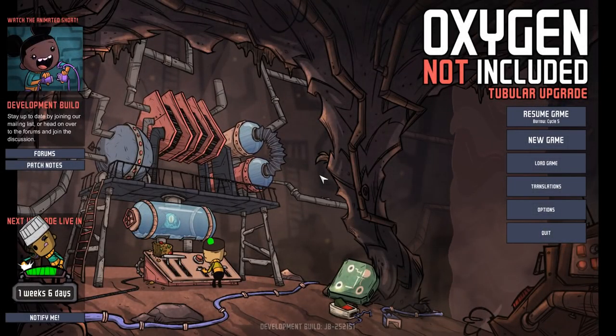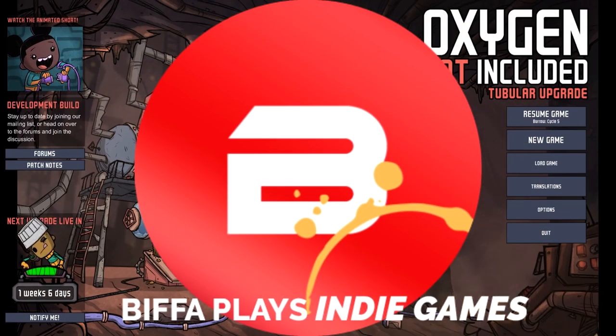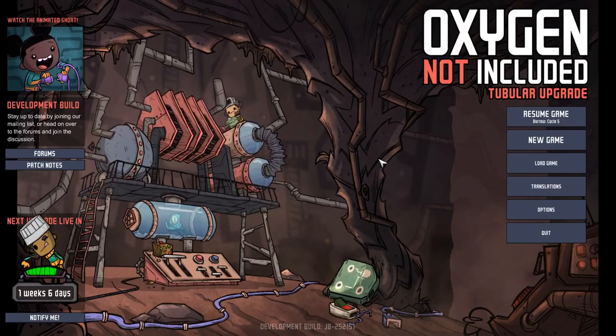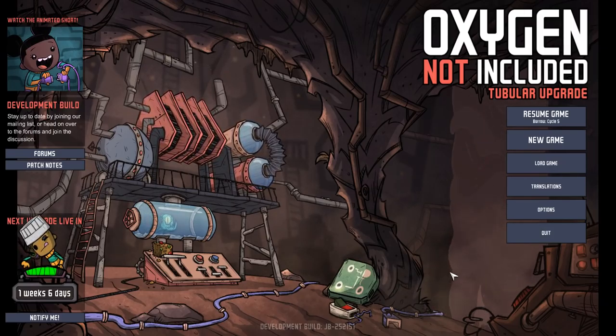Hello guys and girls and welcome to the next episode of Oxygen Not Included. Not the tubular upgrade as it says up here, but we have a preview version of the occupational upgrade, which is absolutely fantastic. It adds so much to the game. You can see all the hats our little dupes are wearing. There are hats, there are jobs, there are conveyor belts. There is so much stuff. It's blowing my mind. If you haven't seen my video on everything that's new in the occupational upgrade, be sure to check that out at the end of this video — it'll be linked in the card.